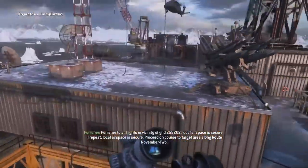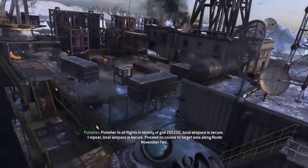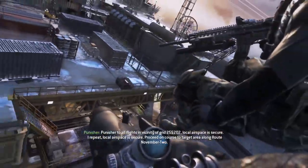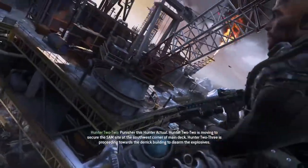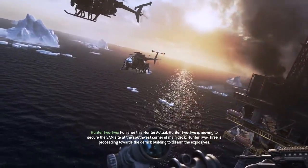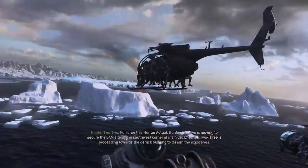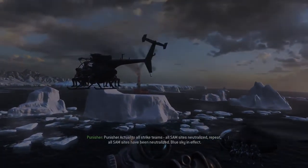Punisher, all flights in vicinity of grid 2-5-5-2-0-2 — local airspace is secure. I repeat, local airspace is secure. Proceed on course to target area. Punisher, this is Hunter Actual. Hunter 2-2 is moving to secure the SAM site at the southwest corner of main deck. Hunter 2-3 is proceeding towards the derrick building to disarm the explosives. Punisher Actual to all strike teams — all SAM sites have been neutralized.